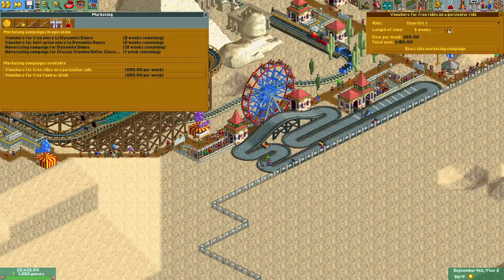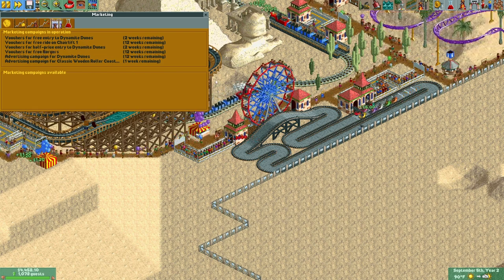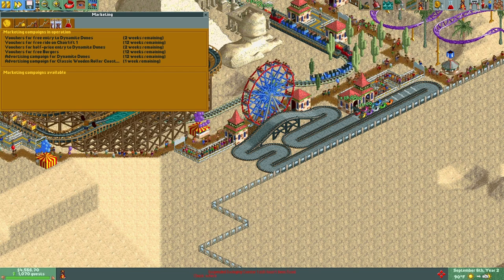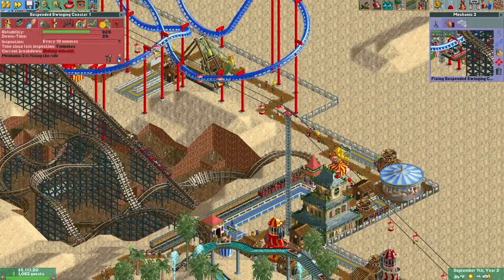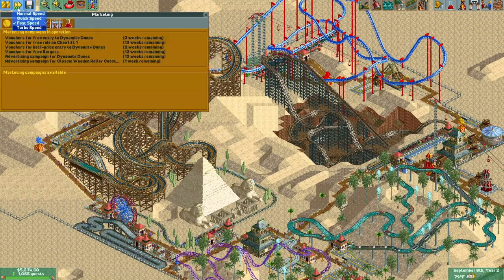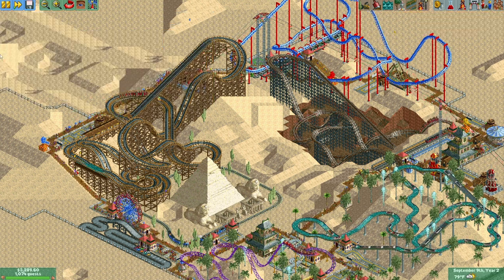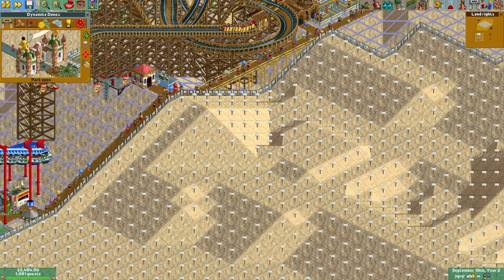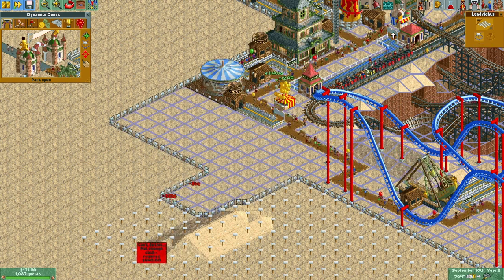Let's offer free rides on the chairlift for 12 weeks, and free burgers for 12 weeks. The wooden roller coaster campaign is about to finish. After some engine issues, the mechanic fixes it. We have a consistent income of about $5,000. That's only going to get better. We're out of money though — ha ha.